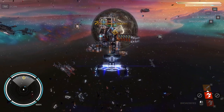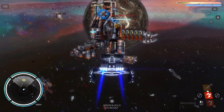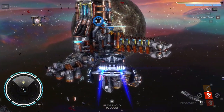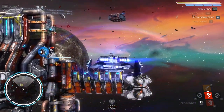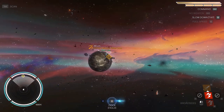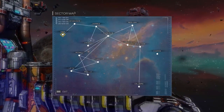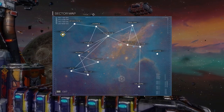First of all, we have to dock, so let's do exactly that. Just need to be a little bit closer. And the interesting part about the game is that it is randomly generated — so this is different every single time. This was very different on my first attempt. We can also look at the sector map, and this is also randomly generated. This was completely different on my first try.